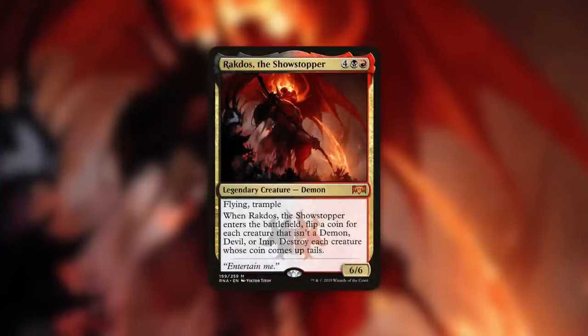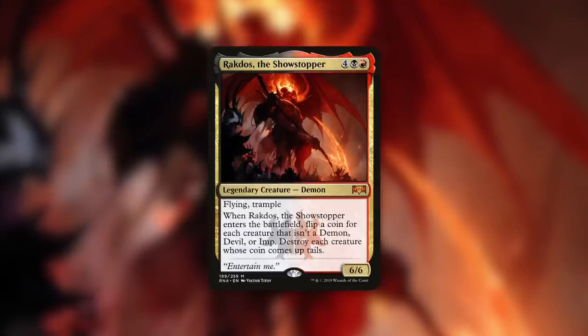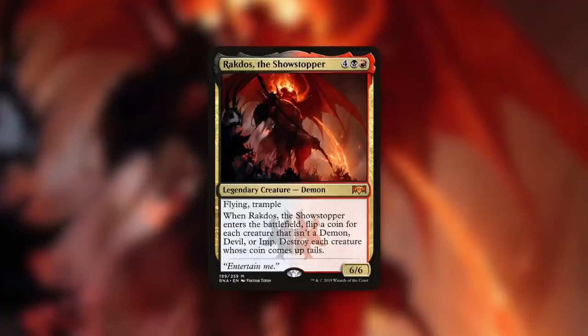How about a Demon tribal commander like Rakdos the Showstopper? He's a six-six with Trample and Flying that says: when he enters the battlefield, flip a coin for each creature that isn't a Demon, Devil, or Imp; destroy each creature whose coin comes up tails. This commander can already be very punishing, and with a Demon tribal build you can get rid of roughly half the non-Demons. Baler, being a Demon, sticks around — so yeah, a Demon tribal deck can definitely utilize this brand new exciting card.